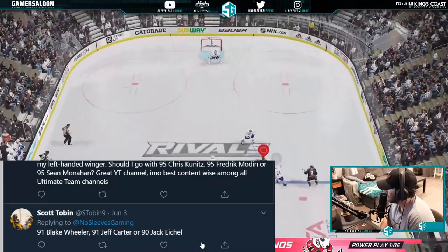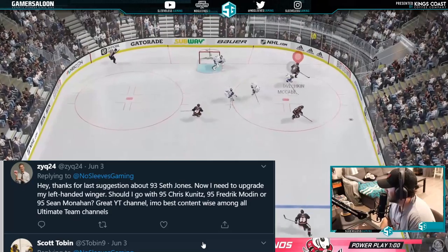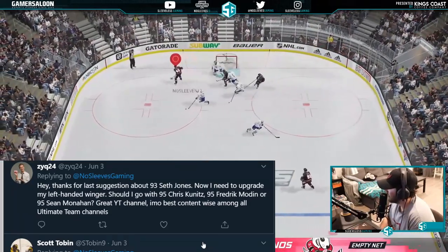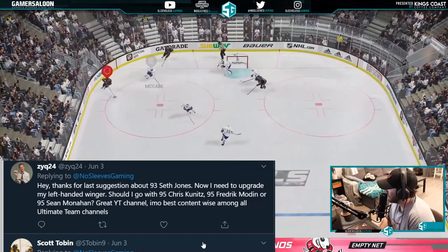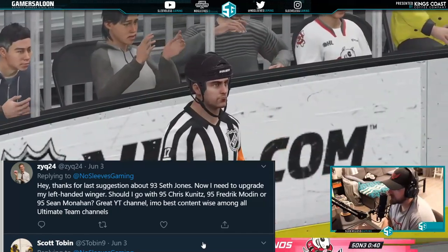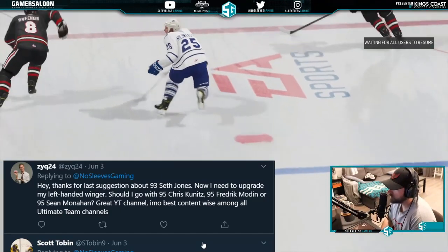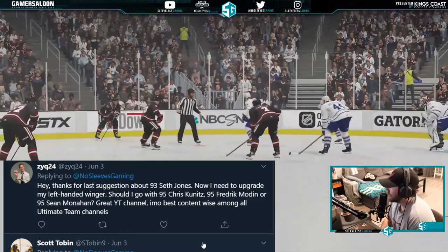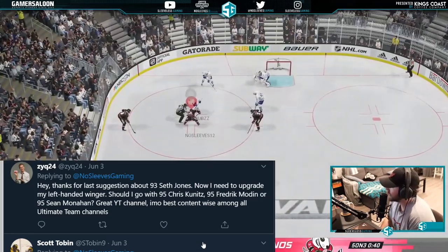From Zyq: thanks for the last suggestion on 93 Seth Jones — now needs to upgrade left-handed winger. Options are 95 Chris Kunitz, Frederick Modine, or 95 Sean Monahan. This is a great channel — best content-wise among all Ultimate Team channels. I would go with the 95 Sean Monahan.